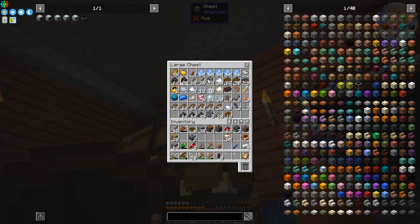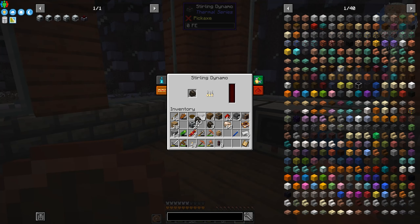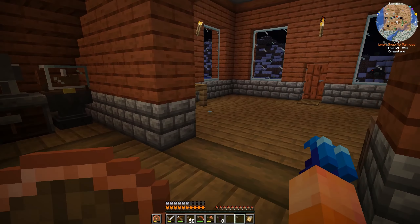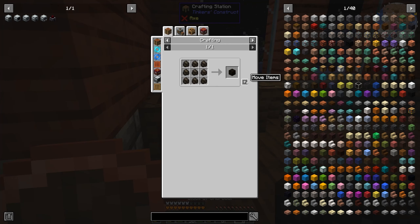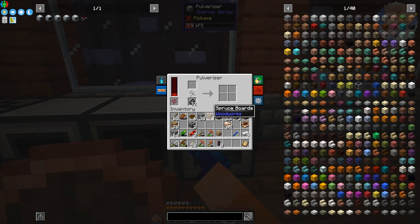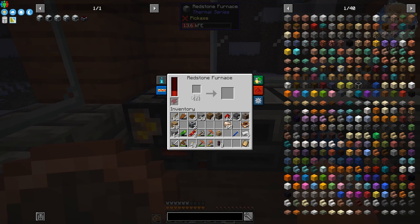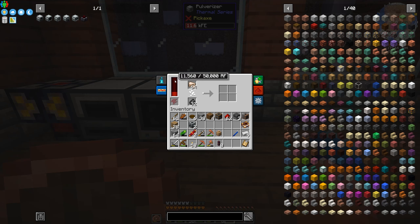Oh my god, there's another village down here — this one's in a savannah though. Warrior keeps running into villages. He's looking for passion fruit so he can make passion fruit sorbet, passion fruit candy, and other things, but he just keeps finding villages instead.